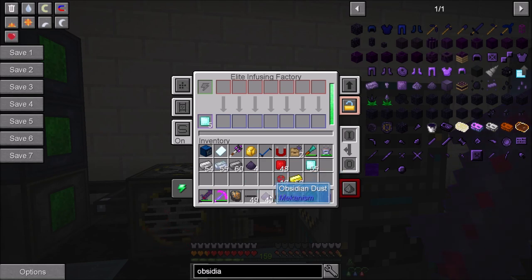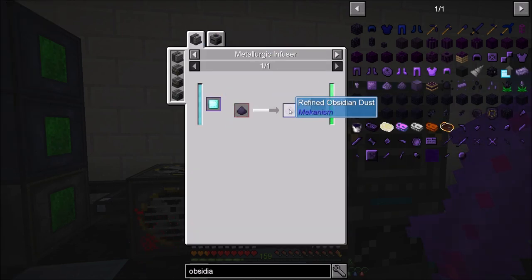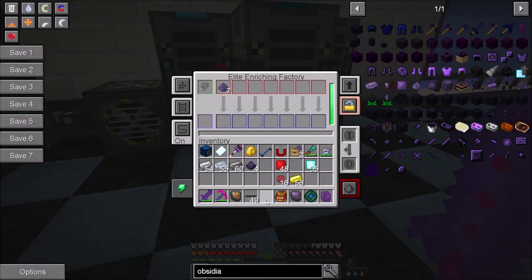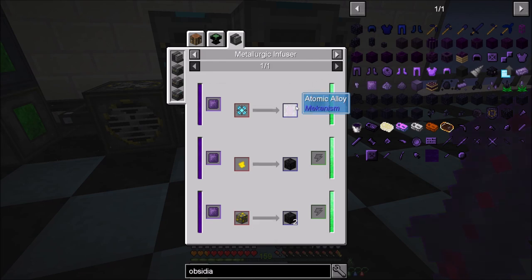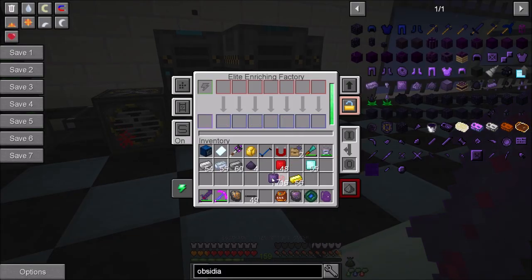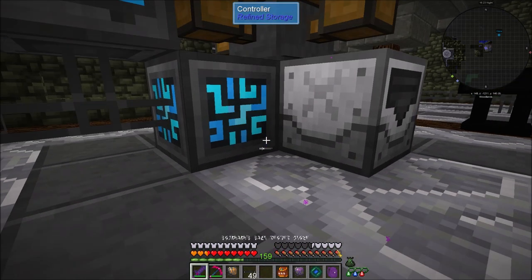Let's get some obsidian - four stacks to start - and we're going to have to get this crushed, so let's pop down to the crusher because we need obsidian dust. Let's get four stacks processing. It's four obsidian dust per obsidian. Just trying to get all the different resources crafted and available. With our elite enriching factory and infusing factories set back up, we'll toss in our obsidian dust - actually we have to do an infusion first - obsidian dust with compressed diamond, 40 obsidian dust and five compressed diamonds. That's going to make refined obsidian dust.